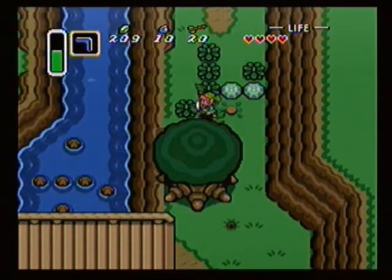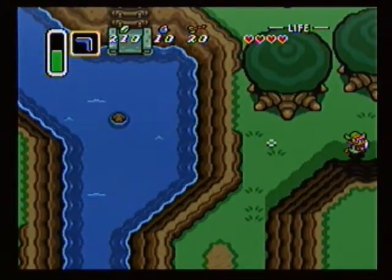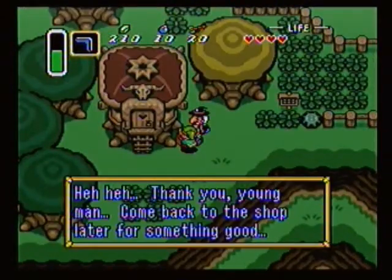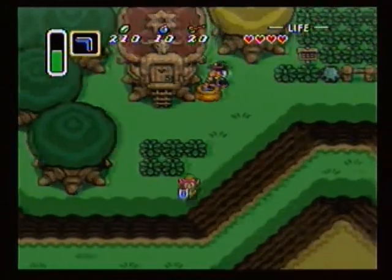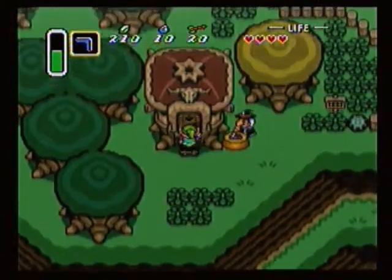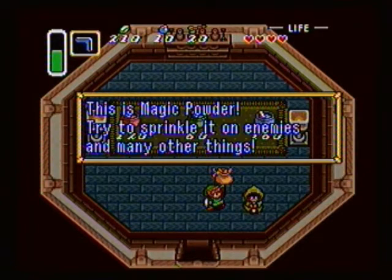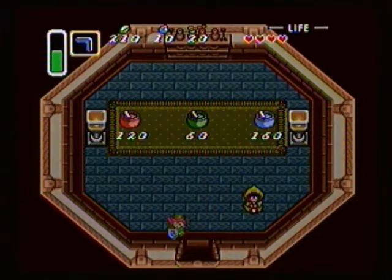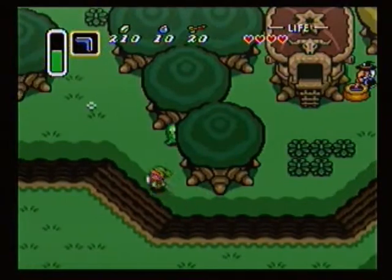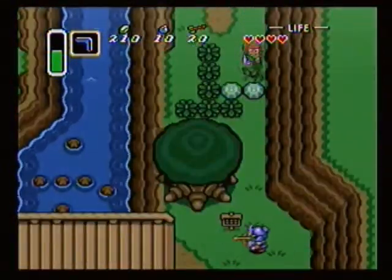Let's go back to the Witch's shop and get that important item. It would really do us some good. Let's go to the Witch's house and not talk to the Witch. Into the house! Thank you! And now we get the Magic Powder! The Magic Powder will transform enemies — well, some enemies — into weaker versions of themselves. Like for instance, if I was to sprinkle Magic Powder on that green Choo-Choo right now, it will turn into a black Choo-Choo with glasses.